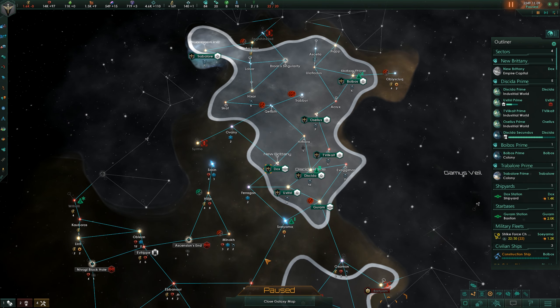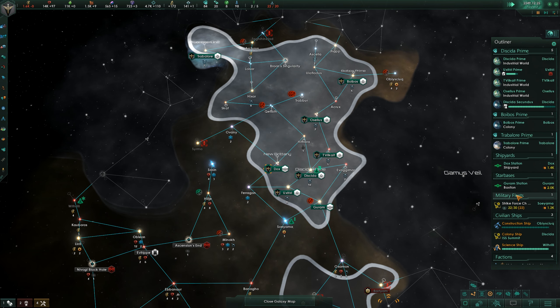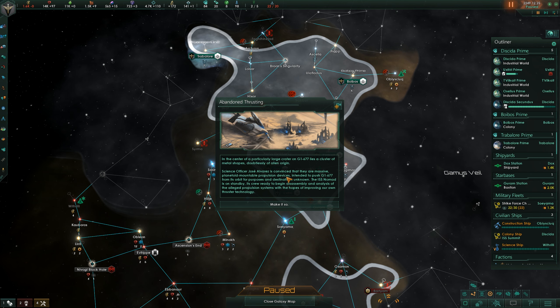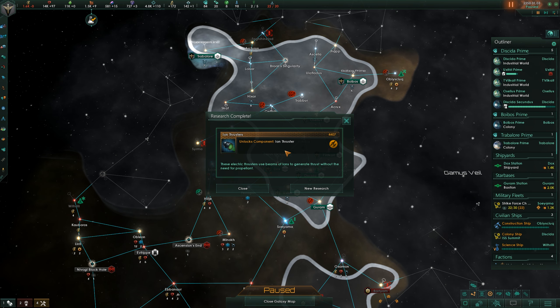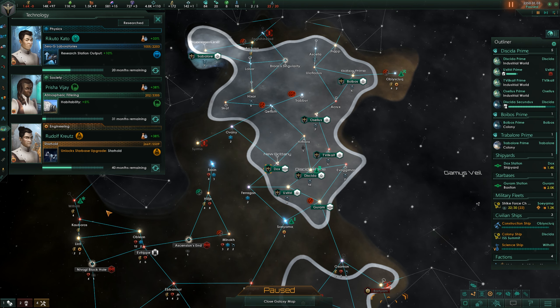That'll make that 65% up to 70% and some of the other ones even higher as well. Abandoned thrusters — in the center of a particularly large crater on G-1677 lies a cluster of metal shapes doubtlessly of alien origin. Science officer Alvarez is convinced that they are massive planetoid-mountable propulsion devices intended to push G-1677 from its orbit for purposes and destinations unknown. The Nomad is on standby, its crew ready to begin disassembly analysis of the alleged propulsion system with the hopes of improving our own thruster technology. Make it so. Ion thrusters — looks like we just automatically finish that. Cool.